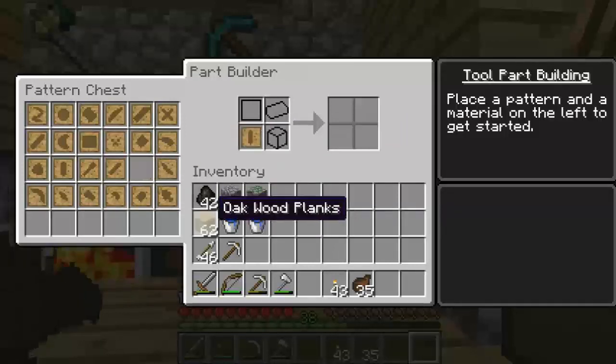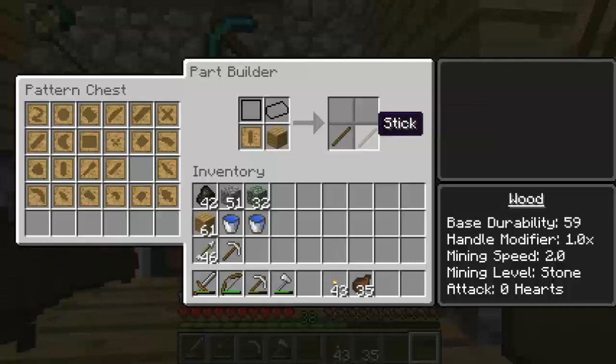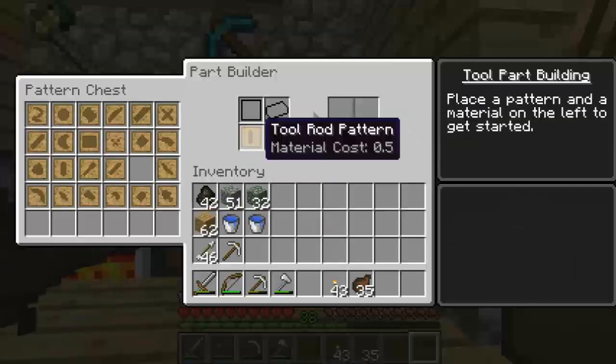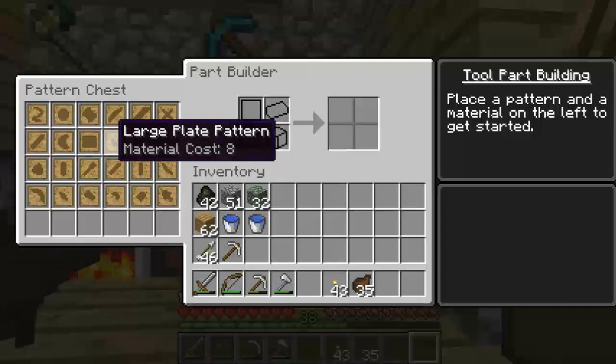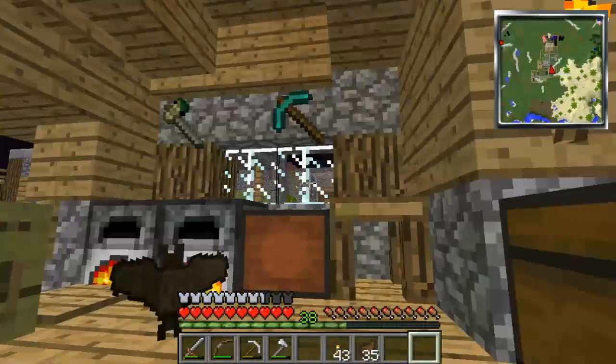Better example: if we wanted to make a tool rod that was wooden, you can see here it makes a wooden tool rod and a stick, which you can put right back in here and make a second tool rod out of it. That's how you make your items. Usually I use gold to make them.